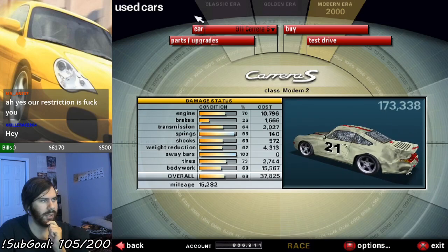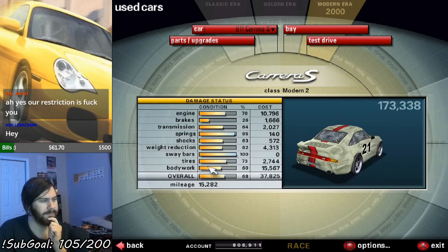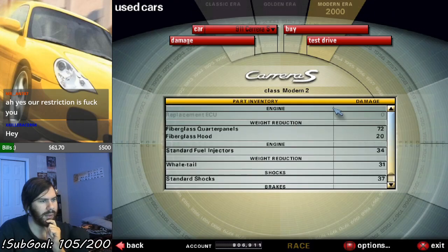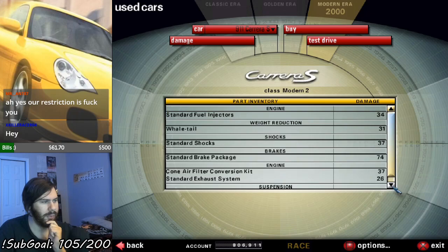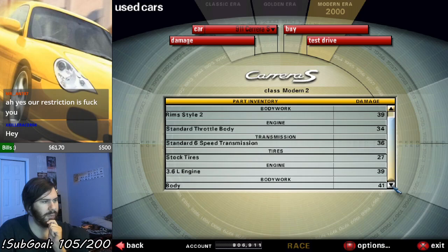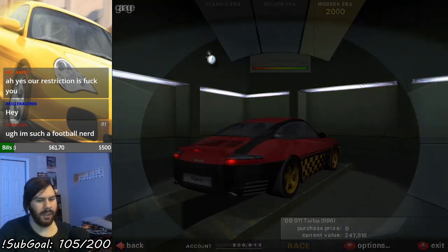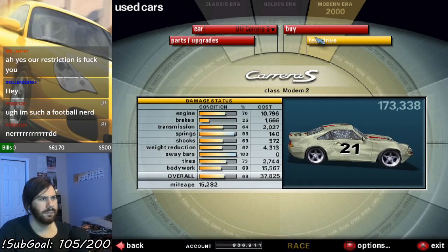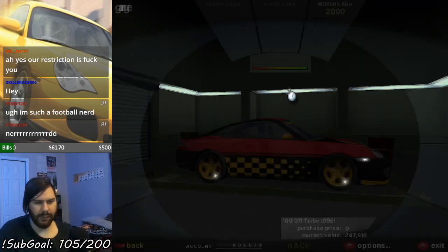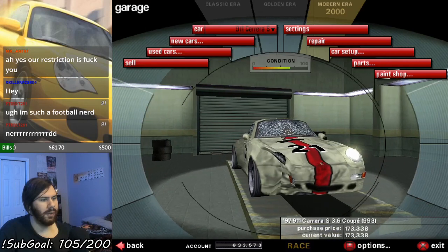3.6 Coupe. It's got a lot of problems, but it's got some fiberglass parts, an ECU upgrade, it's got the whale tail. It has some upgrades on it, but not much. It's about to have more upgrades, so let's just buy it and upgrade it, and curse this game for not letting me drive that 996 turbo.